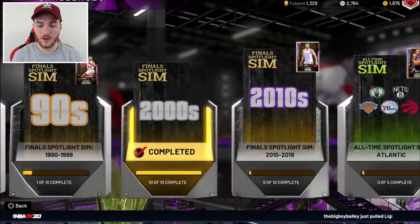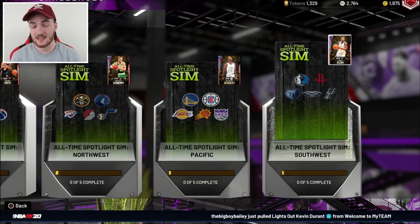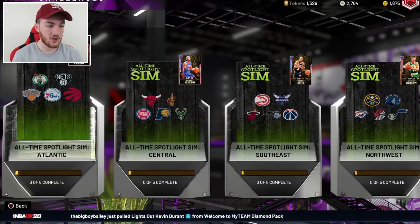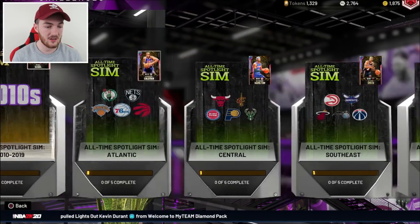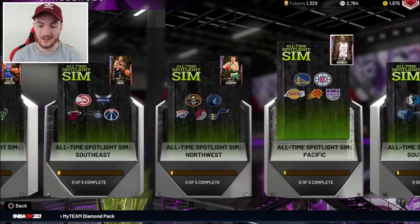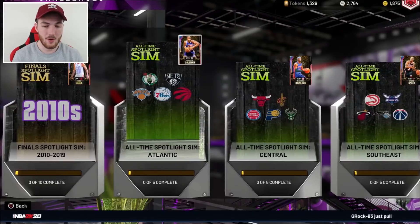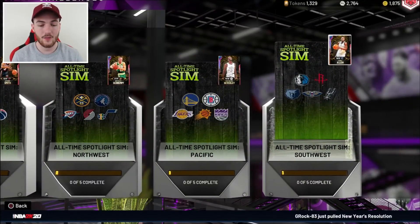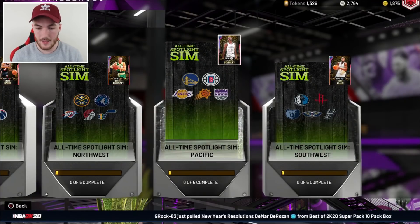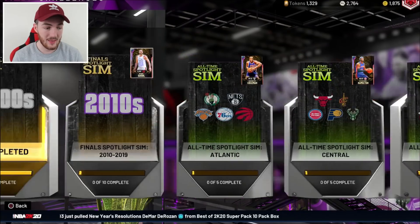Starting this video off, we have the new challenges right here. If you're trying to pick up that Galaxy Opal Goat Steph Curry, who is definitely a great card, you can get these all-time spotlight sim challenges. Not only do you get a Goat Steph Curry, but you'll get another six free Galaxy Opal cards right here, which is a massive dub. Personal preference — if you guys want to grind it, I don't think it's necessarily worth it right now because 2K20 is slowing down, but if you're interested in that card, I definitely recommend it.